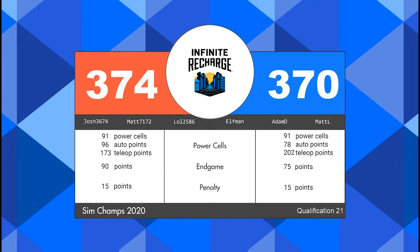Final results indicate a red alliance victory by just four points. They also break the threshold for power cells and endgame points, so that is four ranking points going home with the red alliance. Across the aisle in blue, they scored 370, with 91 power cells and 75 endgame points, earning two ranking points for the blue alliance.